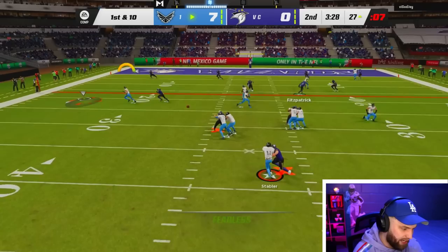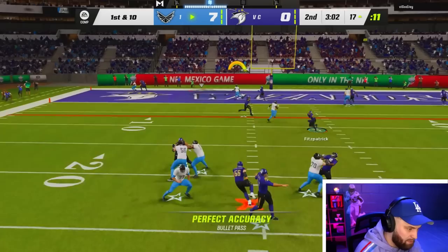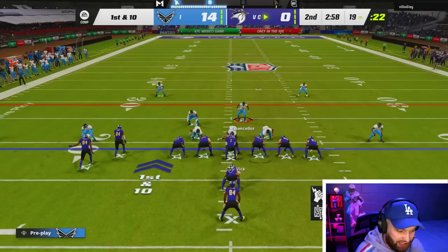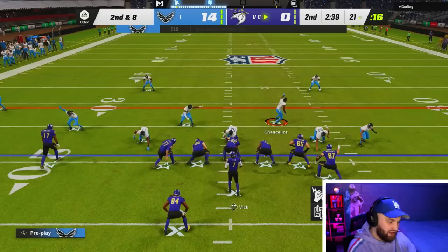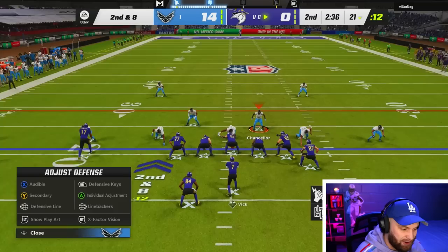Easy first down again. He's been kind of sending the blitz at me — he sent five every single time. Randy Moss might be better without abilities; I have him not activated right now and he's frying Asante Samuel all game. We might have to rock a no-ability Moss forever. We got a Crusher right there — Crusher slashing fours is a hit stick, so Cordell is gonna be tired for sure. First play on offense and he's already tired after one play. Crusher is kind of glitchy out here.